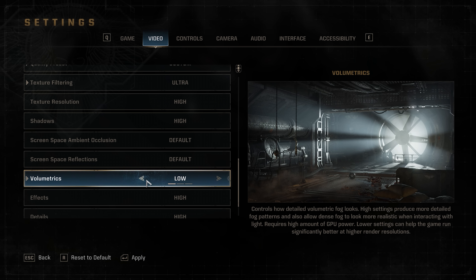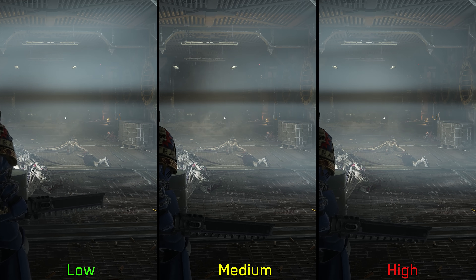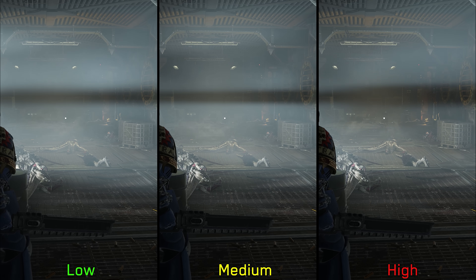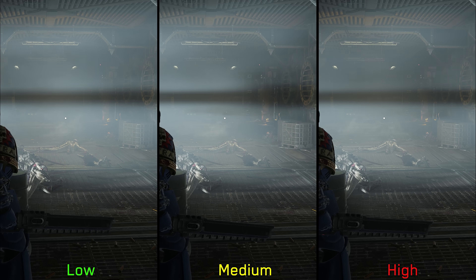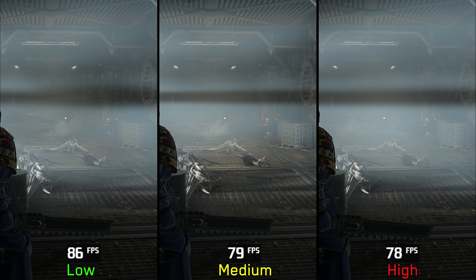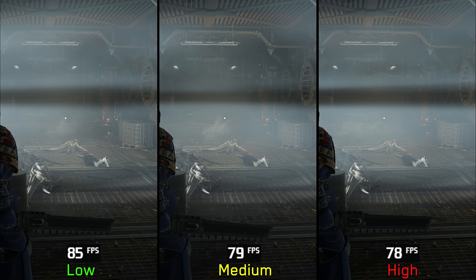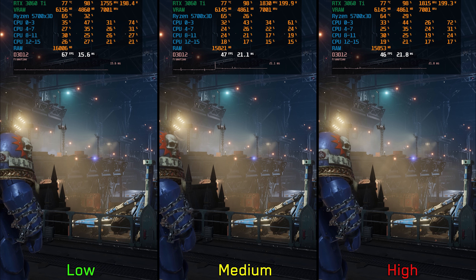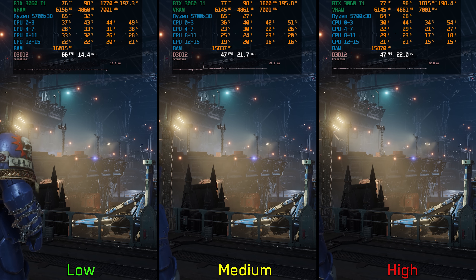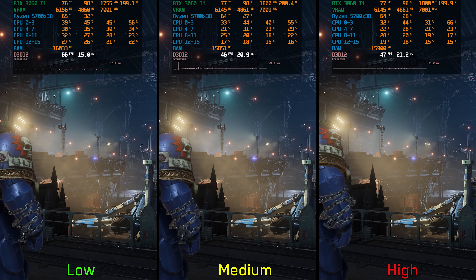Next we have volumetrics, and this has by far the most subtle visual impact. Even with moving volumetrics, it's hard to distinguish between low, medium, and high. But despite the minimal visual difference, the performance impact of this setting is significant. There is around 8% cost when going from low to medium and high. But with more volumetric lighting on screen, the cost rises to around 28% when going from low to medium and high. So I highly recommend keeping volumetrics at low.